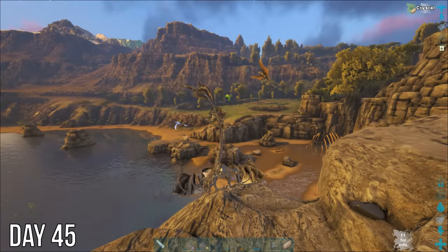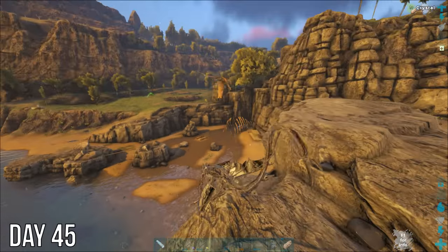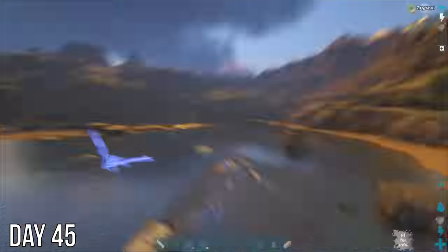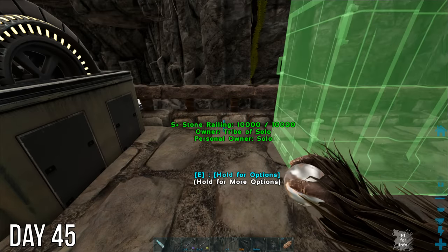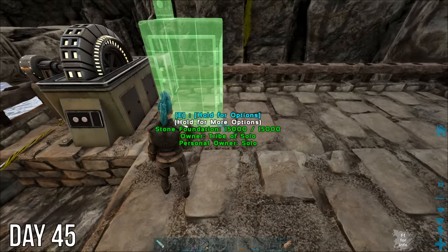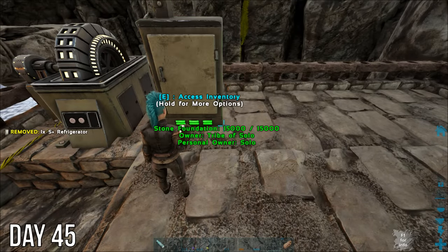The next morning this omega fire wyvern was still hanging about my base. Maybe I could just lead him — never mind, I think he sees me. Guess I'll definitely just lead it away now. Now I can go back and try to sort out this electrical situation again. But all this S-plus stuff snaps in weird ways. There we go — and look, it works now! I don't know why, but I'm not gonna complain.